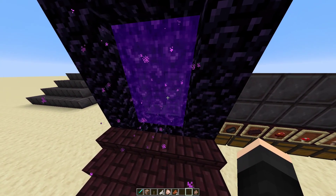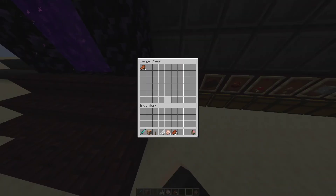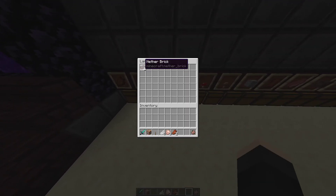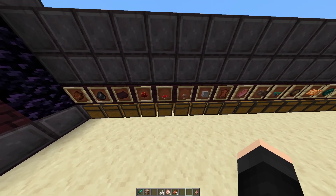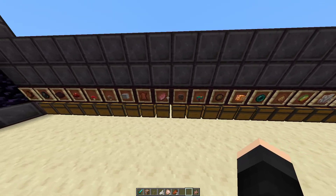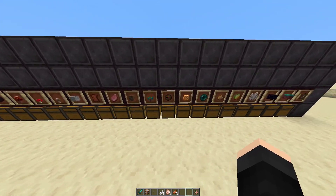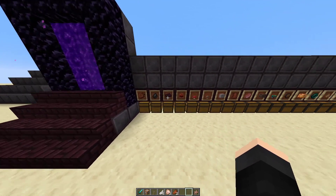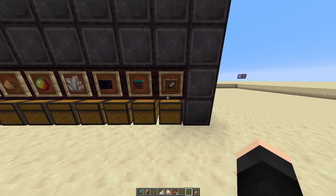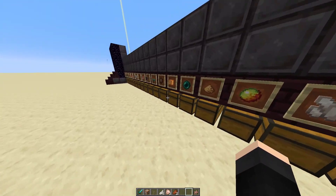Actually, I haven't chunk-loaded the other side, so they're not coming through the portal right now unless I'm on the other side. But you get the point. This is all of the drops that are possible with the new piglin barter system. They're listed from least rare to most rare, as far as drop frequency. And then this last chest is just a garbage chest, just in case anything else gets in the system.